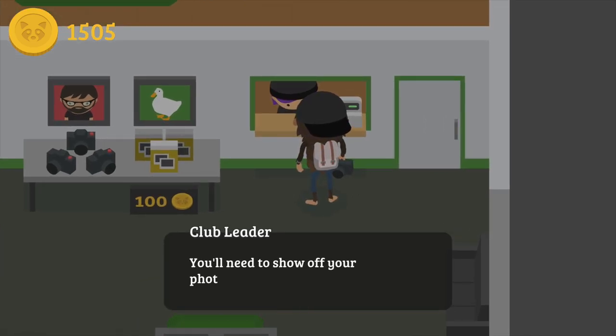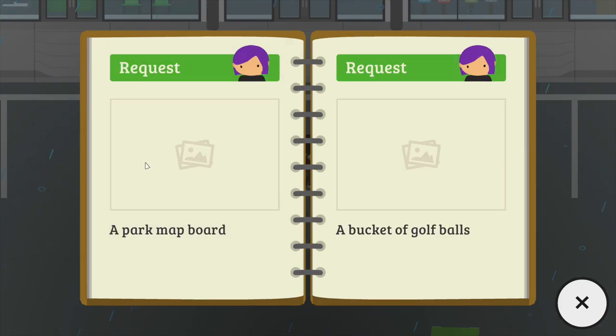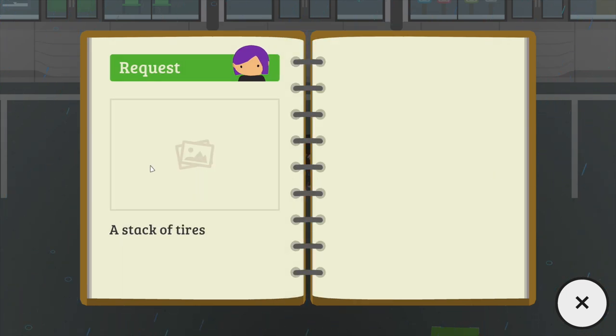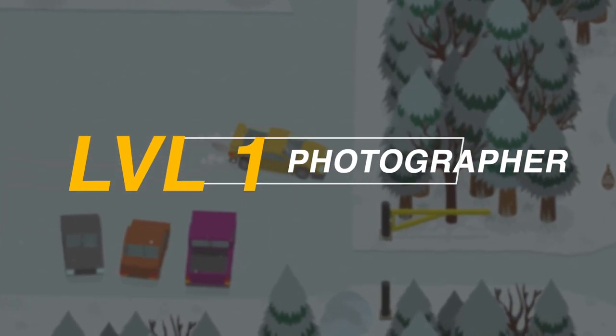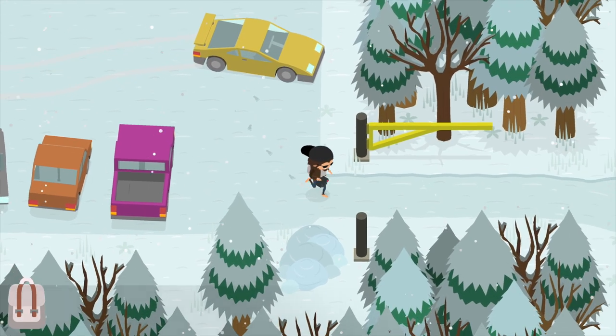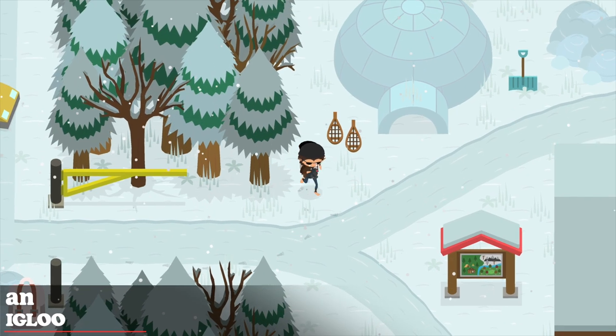Starting off with Level 1 photographer, your challenges will be to take a photo of an igloo, a park my board, a bucket of golf balls, and lastly a stack of tires. For the igloo, just drive all the way up to the ski mountain — as soon as you reach it, jump out and behind the shop you will find the igloo.